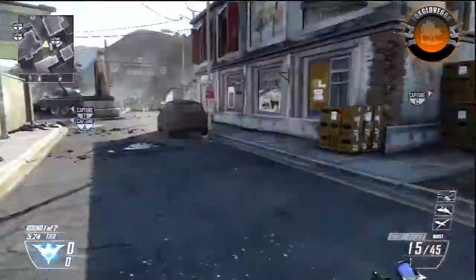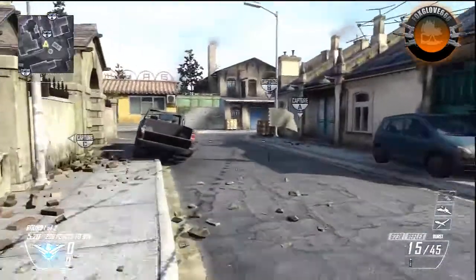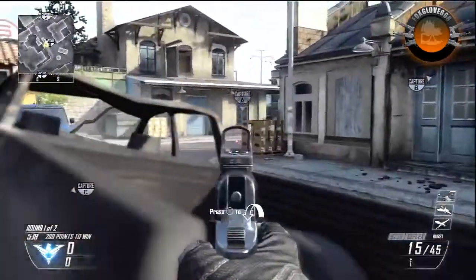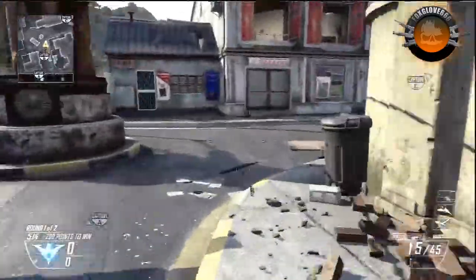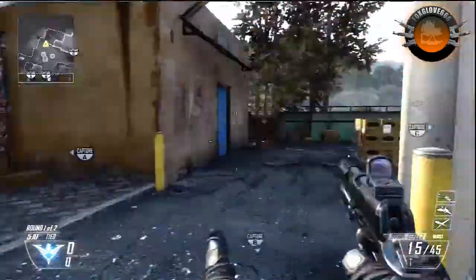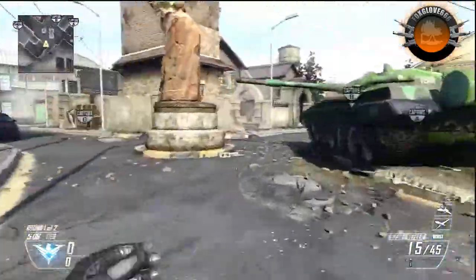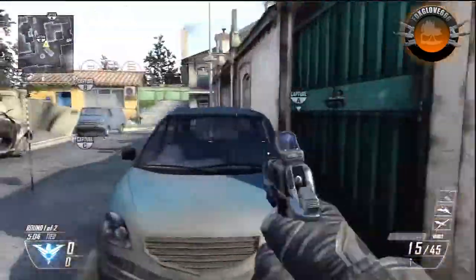So, quite a very small map, this. The running position from your home flag to the B is extraordinarily quick, so be very careful of that one. My recommendation would always be to get on the B flag first in this map. If you try to bait them, the likelihood is they might get it every now and again, and you can't really risk that in domination.